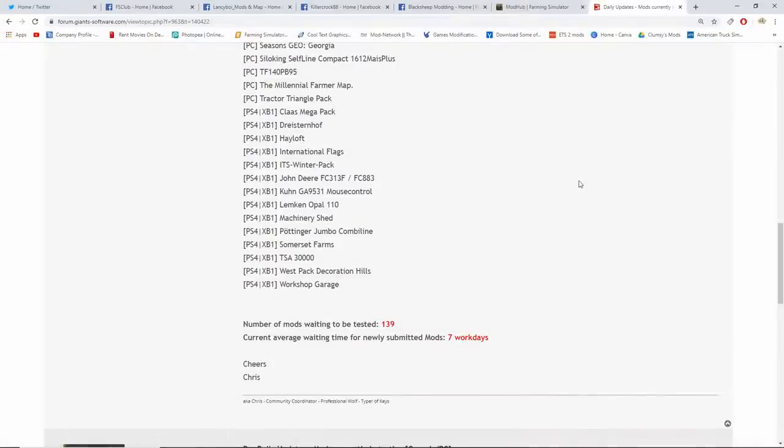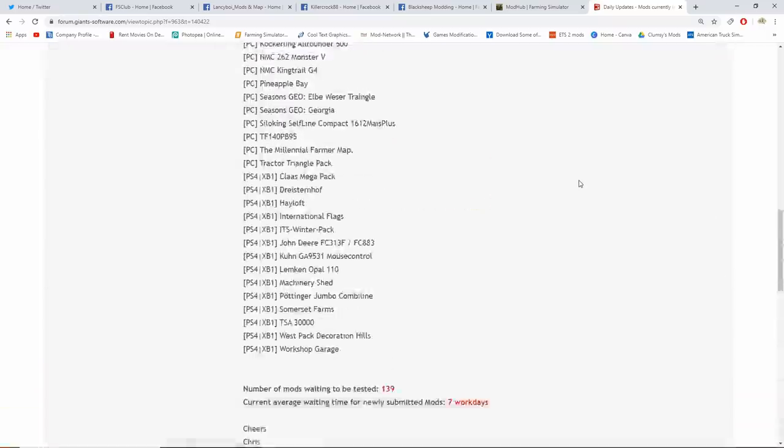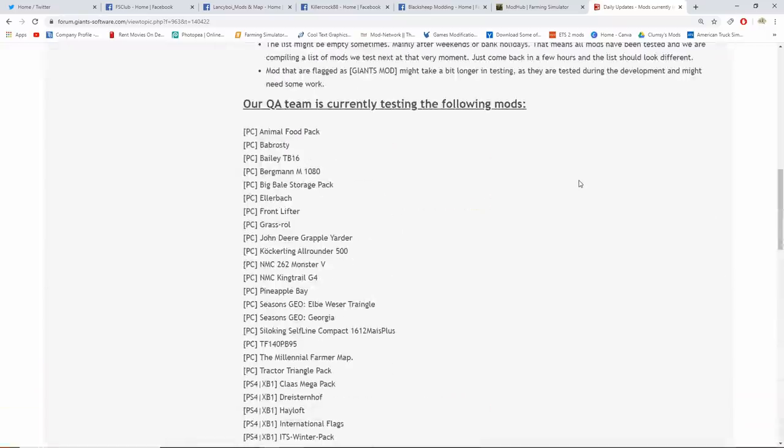There is the testing list. Number of mods waiting to be tested is 139, and the current average waiting time is seven work days, guys — seven work days. That is all the mods and all the news for today. Let me know what you guys are excited about. If you liked the video, make sure you hit that like button. As always, everyone — stay farmers, peace!